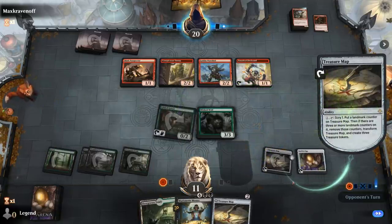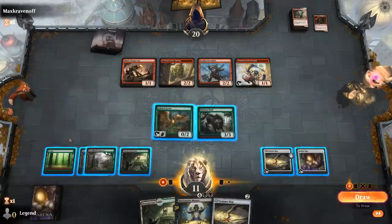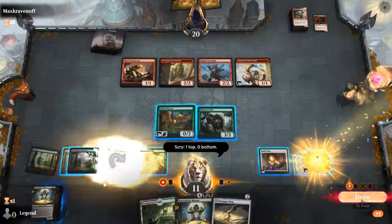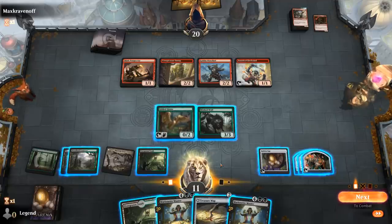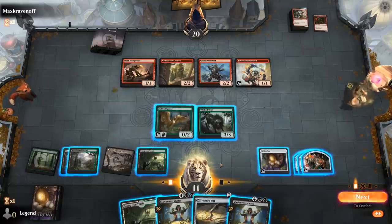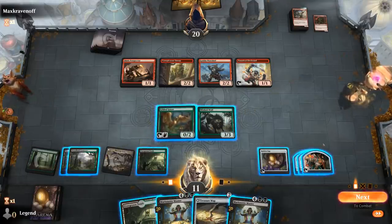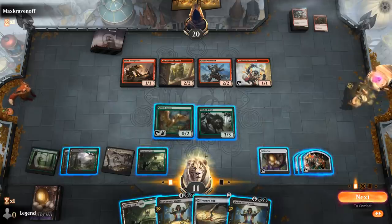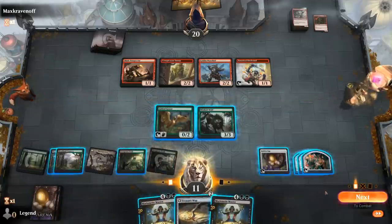They've got a Firebrand — that's fine. I'm okay with scrying at the cost of a food to transform Treasure Map as soon as possible and get Marionette Master in play. Upkeep scry — another Marionette Master, I'll take it. So I've got an interesting choice. This turn I'll play Treasure Map, make a food token with Goose, and then next turn play Master with two foods for eight damage, plus three treasure tokens for twelve more — that's exactly twenty. I don't even need to play the Map, and I save myself two life.